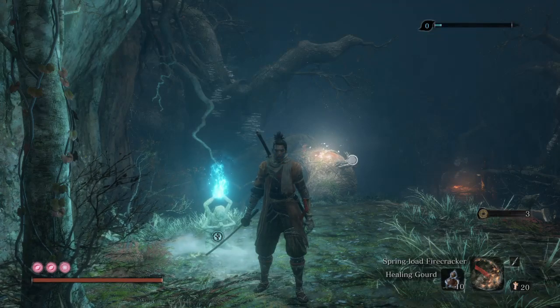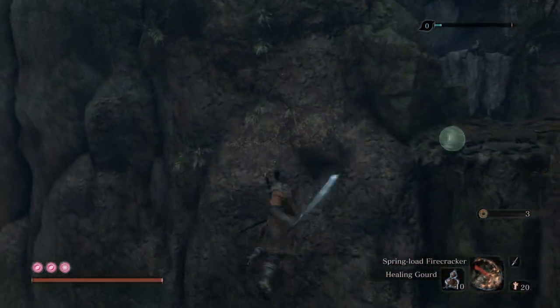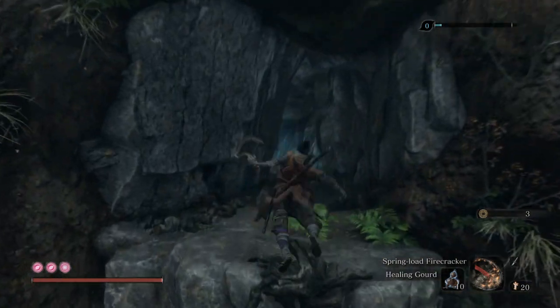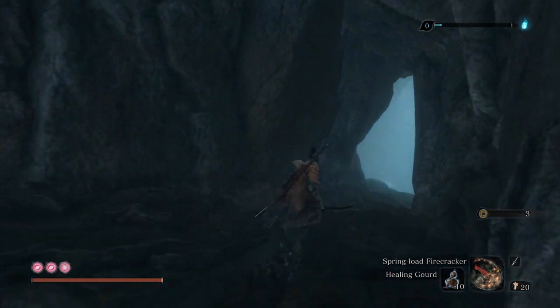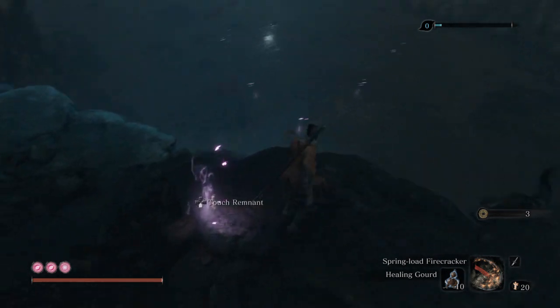Hey guys, welcome back. Right now we are in the Hidden Forest and we will be moving ahead to face the next main boss of this game — the Headless Guardian Ape. There is a battle with the ape in the headless form, and this is the same ape which we defeated in the Bodhisattva Valley.